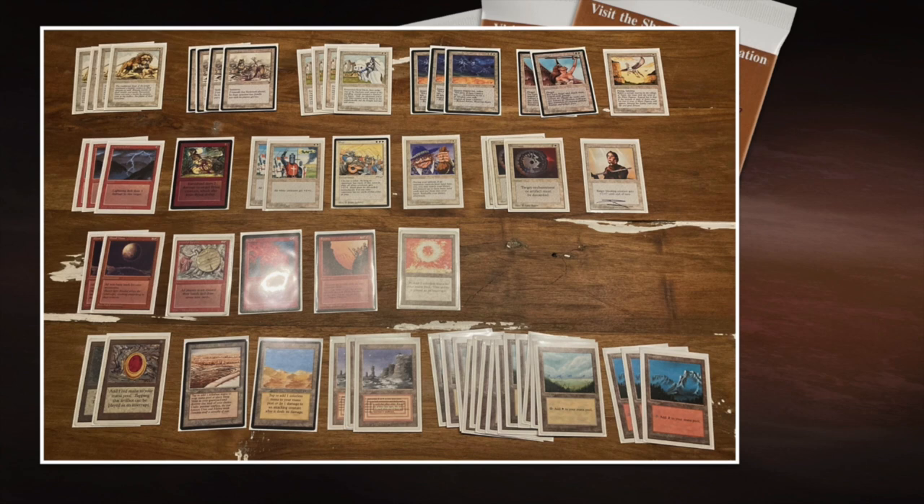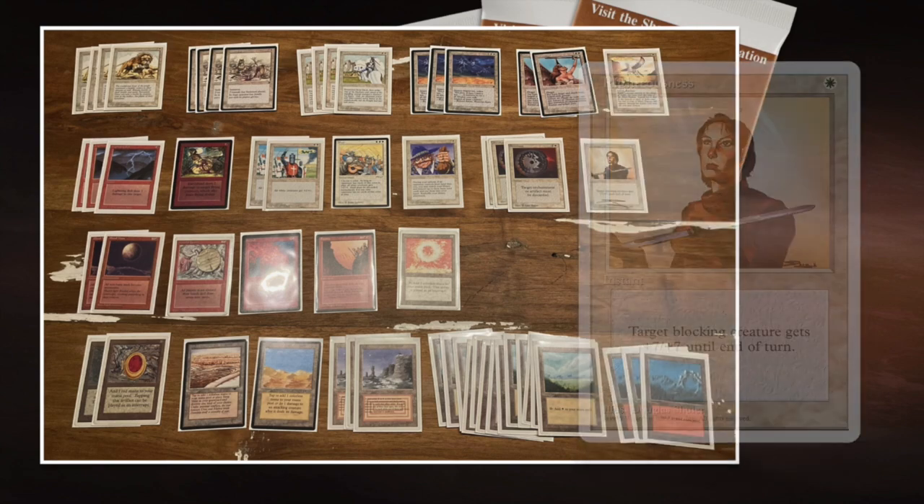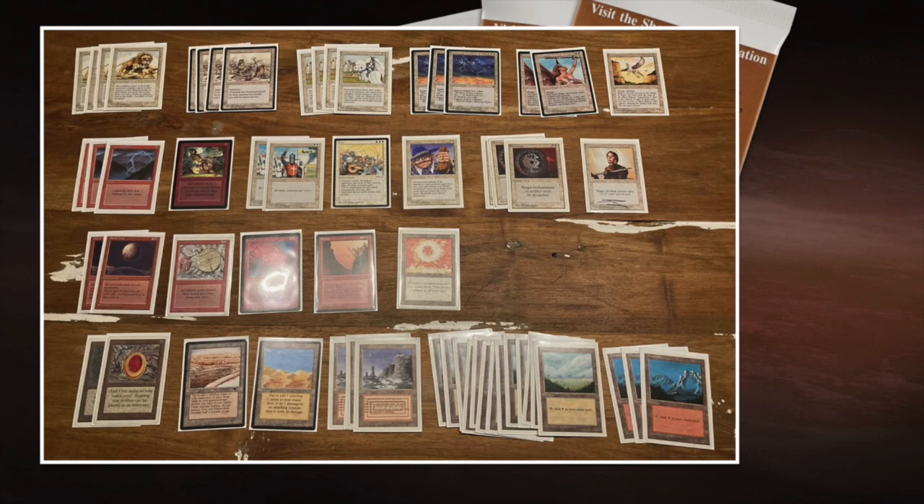We also see two beautiful Serra Angels and one Mesa Pegasus. A card that catches my eye straight away is that one Righteousness in the deck — it doesn't really make sense. It is a beautiful signed copy, looks like a fourth edition copy. Righteousness is actually rare — it's an instant that gives target blocking creature +7/+7. Why is it out of character? This deck wants to attack, it's super aggressive, it doesn't want to block. But Righteousness works well with Serra Angel because Serra Angel doesn't tap to attack, so you can attack and also keep it home as a blocker. I'm keeping my fingers crossed we're going to see Righteousness in action.